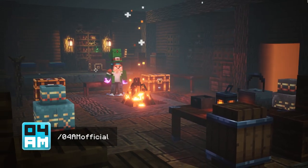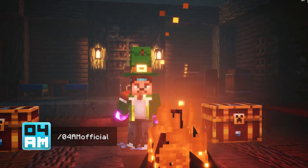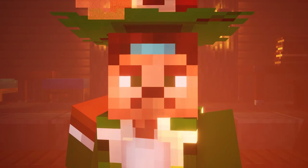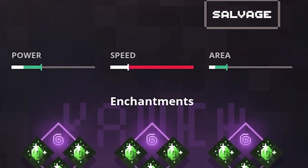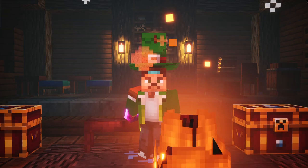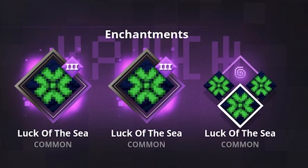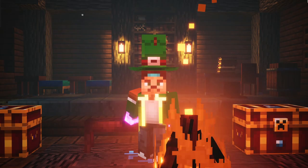Hey what's up guys, this is 4yam again back with a new Minecraft Dungeons video. Welcome to the What If series, an experimental series where I cheat a little bit to show you impossible and very overpowered enchantment combos. I bet you're all very curious how triple prospector — heck, quadruple prospector — would work on a weapon, and what about four times luck of the sea on armor. Well in this series I do exactly that: showcase combos which are not possible to get your hands on in the game. So let's check them out right now.